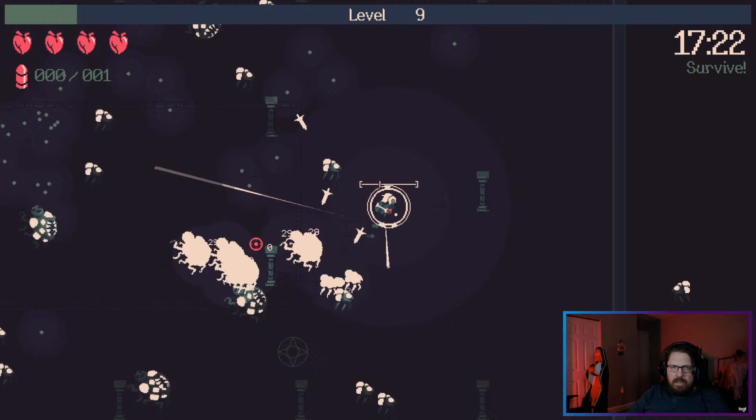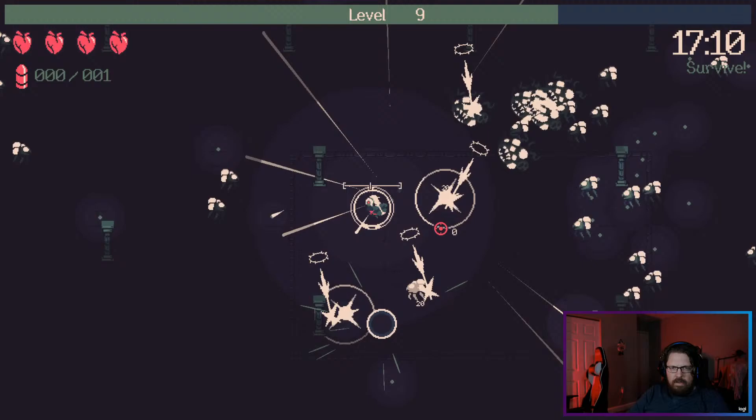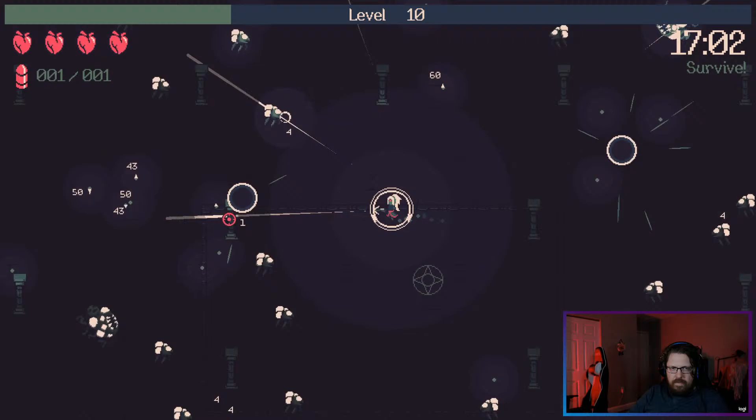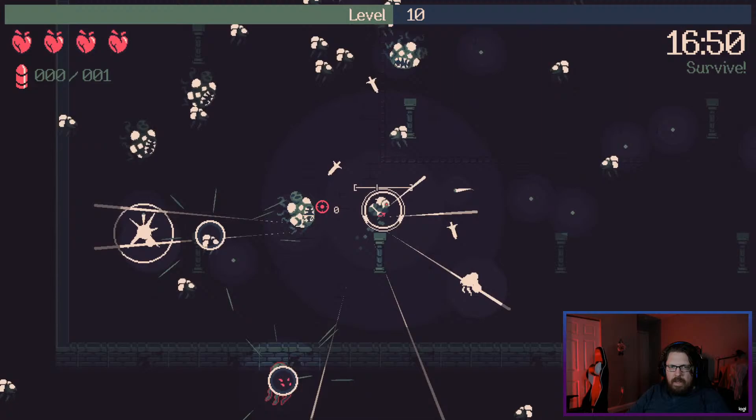Freeze might actually be good here. There we go — holy might, that's what I'm talking about. I need to look at the smite mechanic. Nearby enemies — what's the distance? Is it based on your vision or just a nearby distance that's unaffected by vision?